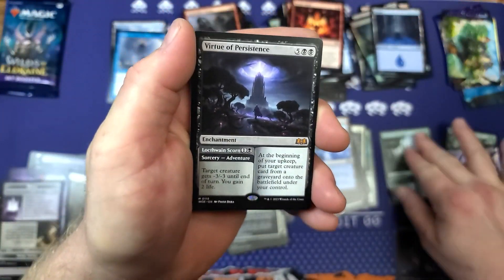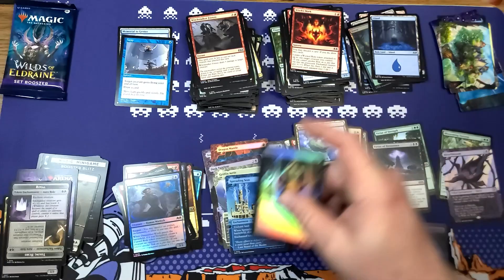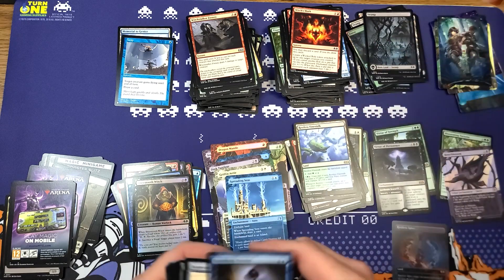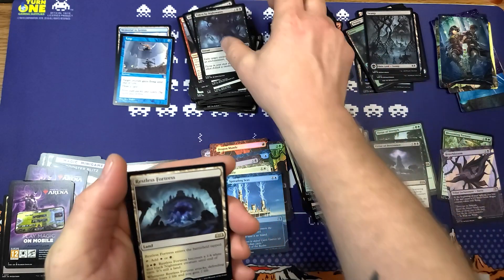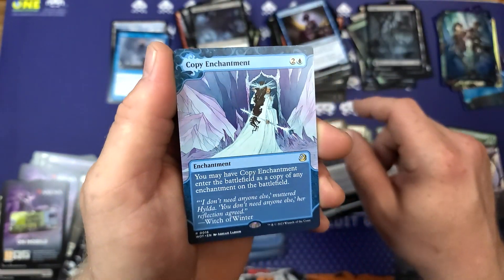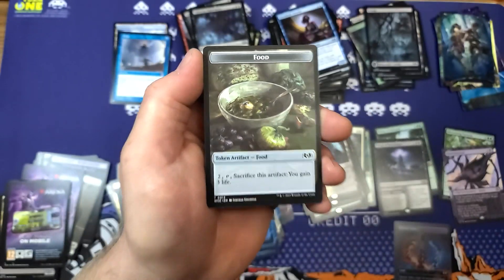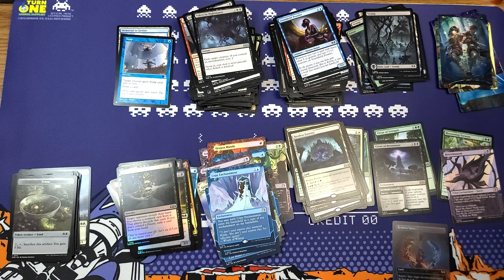Virtue of Resistance — this is number two in the mythics. Last pack here — this has been pretty fun. Then off to the collector box to see if we can get some confettis. Oh — Restless Fortress! Restless Fortress, Hatching Plans, Copy Enchantment — good card though. Ego Drain followed by a food token — womp womp. Bam Bam Johnny Real Tree Lodge, hope you enjoy the video. Stay tuned for some more Wilds of Eldraine later!